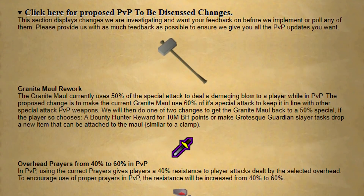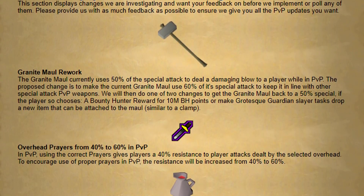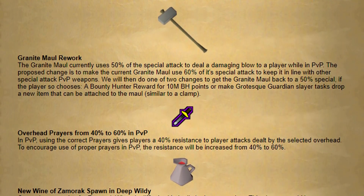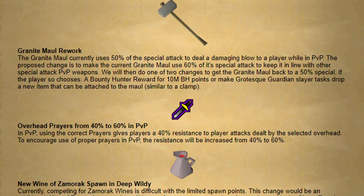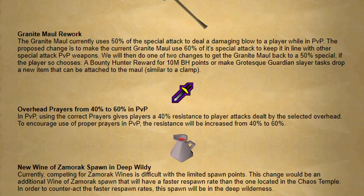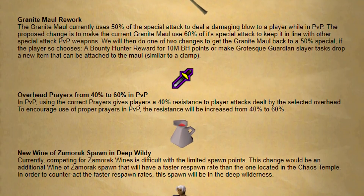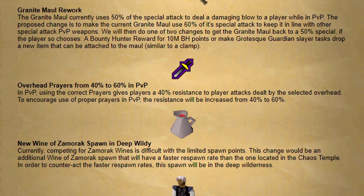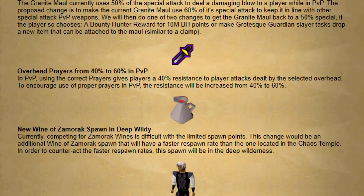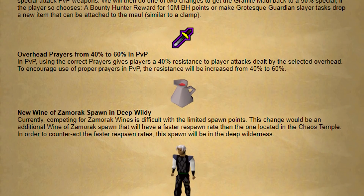Now we have some proposed PvP changes they'd like to get more feedback on first. First, a granite maul rework — currently it uses 50% of the special attack bar, and they'd like to change it to 60% so you can't use it twice in a row. However, they'd add an item to reduce it back to 50%, either from the bounty hunter reward shop for 10 million points or as a grotesque guardian drop. Please add it to the grotesque guardian — it has no good loot and could really use something. They also want to increase overhead prayer resistance from 40% to 60% to encourage using the correct prayer.